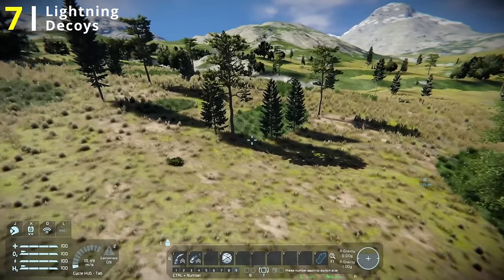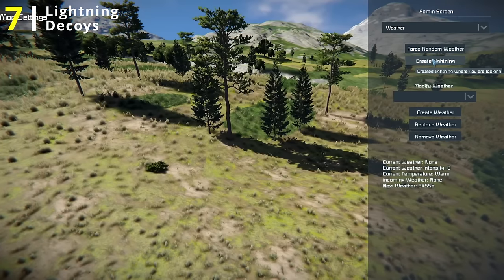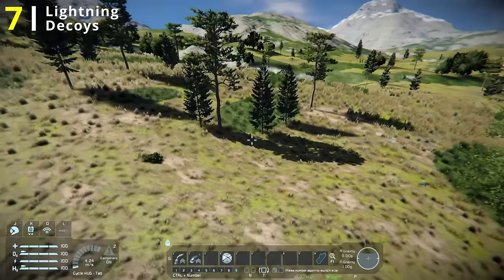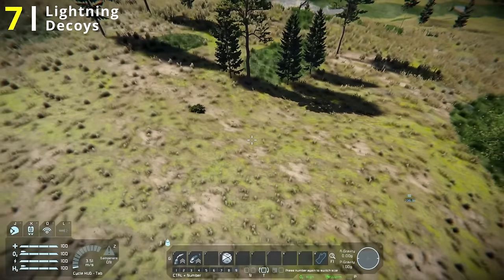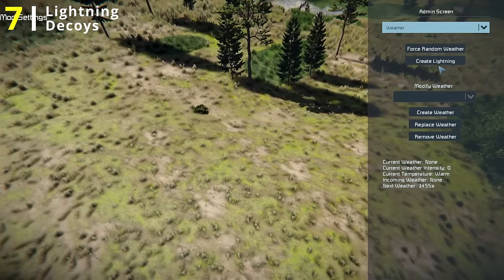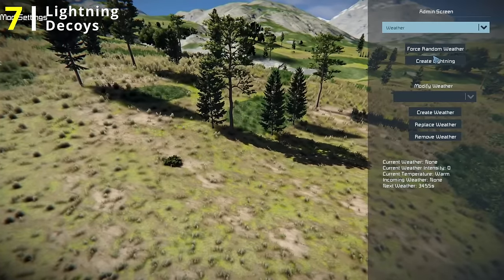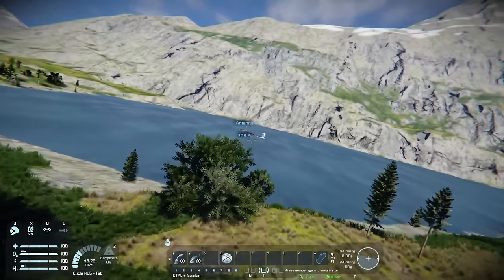Another fun fact regarding lightning is that trees in Space Engineers also act as lightning rods. Aiming close to a tree but not directly at it, the tree gets struck instead of the ground. If I don't aim near the tree, I can just strike the ground as such. Pretty cool — it's actually pretty fun to play around with.